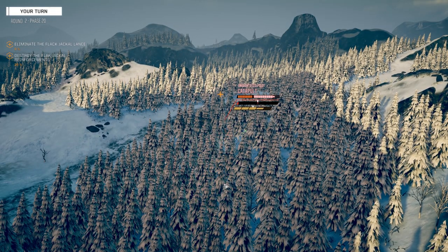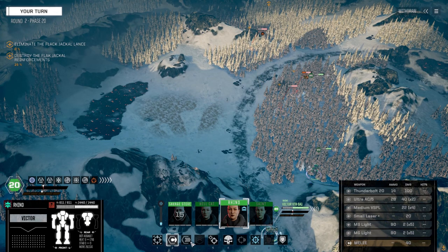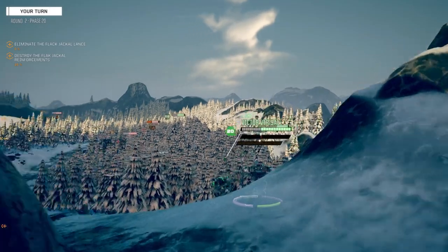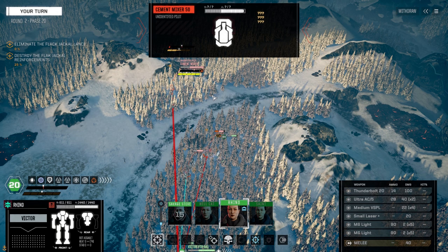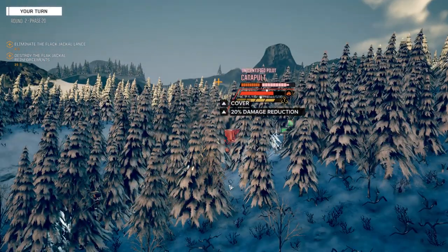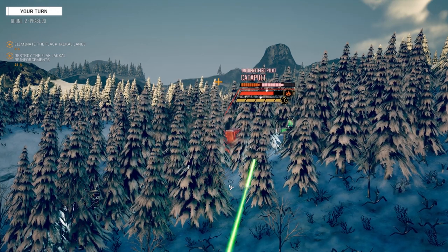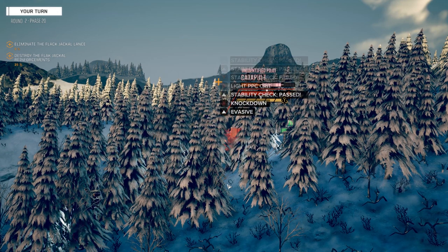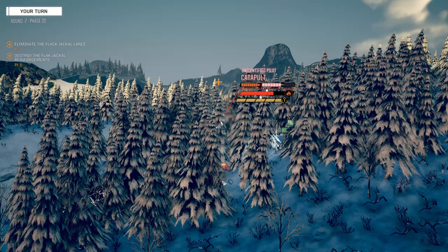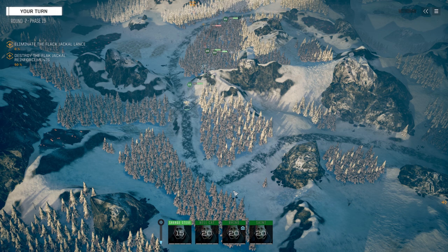Let me dump everything onto this guy — screw him. Some nice heat on this guy. I'm liking this Jagermech loadout so much better than the original. Let's get into the woods if we can. I don't know how tough this cement mixer is — it looks like a fair bit of armor. Let's take the Catapult out. That guy's done. Leaving Steve out here — hanging him out to dry a little.